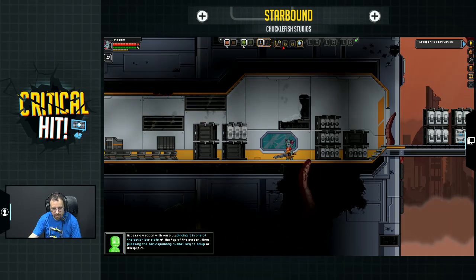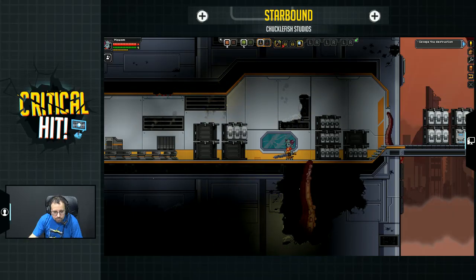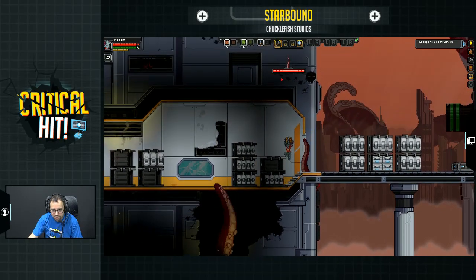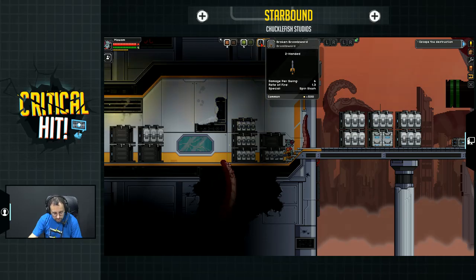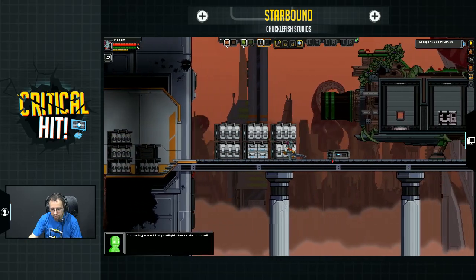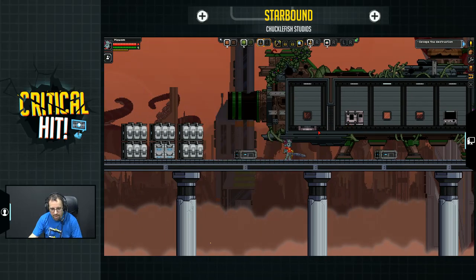Oh, you have to put it in the slot? I can't use these still. Don't hit me! Maybe I do have to use one of these — how do I equip it? Put it in one of the action slots. Oh, there we go. Red packs. How do I get to that inventory? I press I — okay, I see.